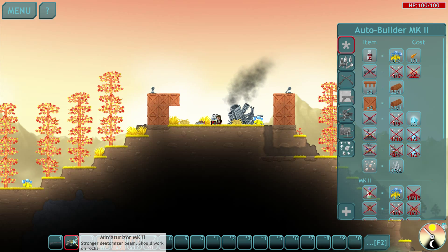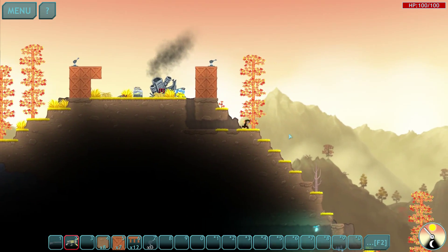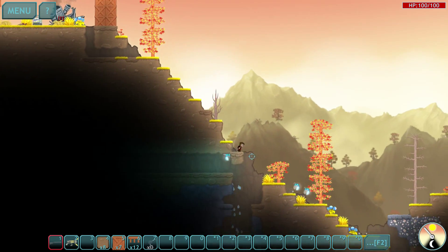We now have miniaturizer level two — the stronger deatomizer beam should work on rocks and also iron ore. So I'm going to head out.